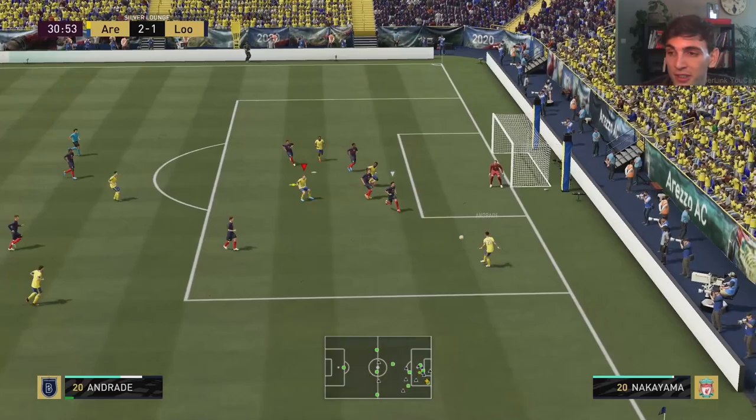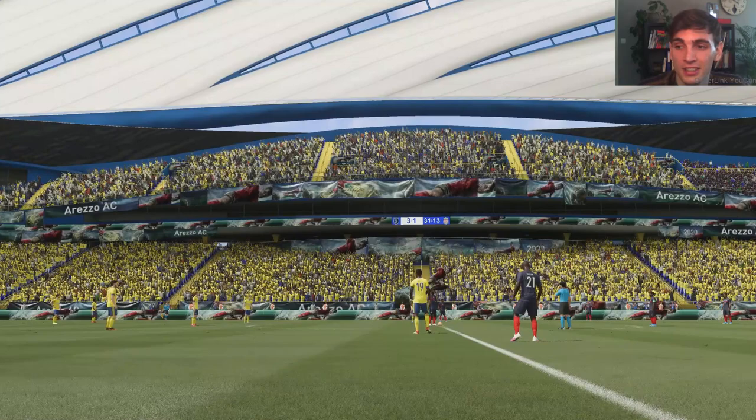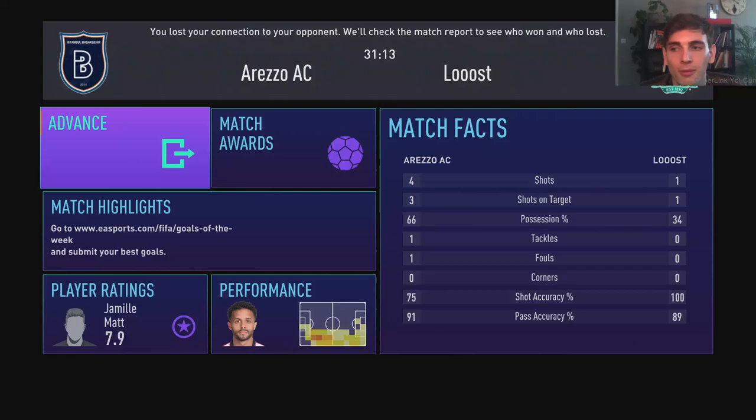So if you're looking for a silver inform just to get some objectives done and you can't get anyone else, Jermiu Matt isn't a bad option. He's insane in terms of physical presence and has a good powerful shot on him. I had the Hunter chem style with 10/10/10 and max chemistry on him — a bit of an advantage on my part. If you can't get anyone else because silver informs are extinct, do go for him. He's a fun card and I really recommend him.